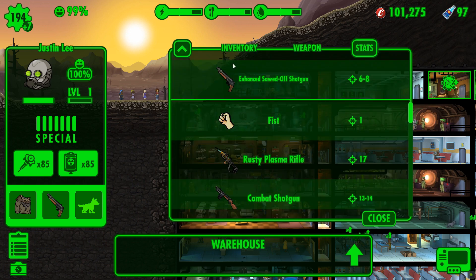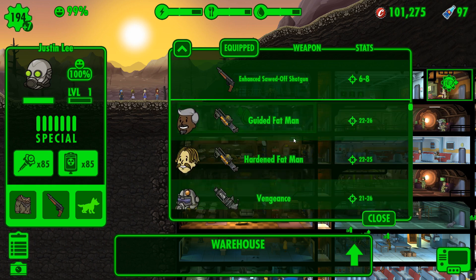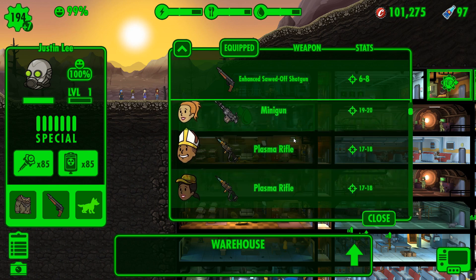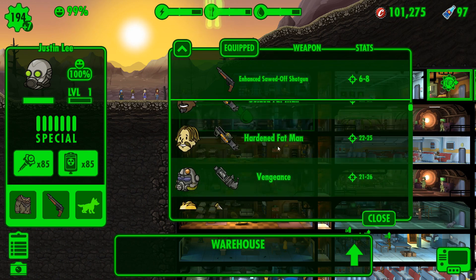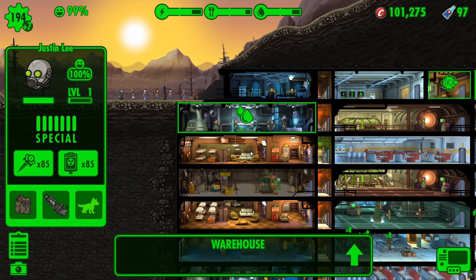We want to go to stats for our weapons and go to equipped. So we have guided Fat Man, hardened Fat Man, Vengeance, guided missile launcher, minigun, plasma rifle. What do we want to give him? Let's go maybe with Vengeance.